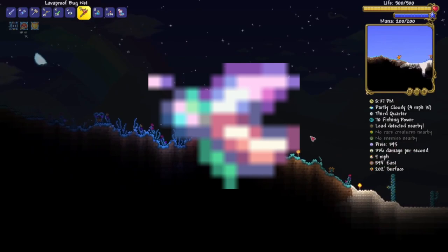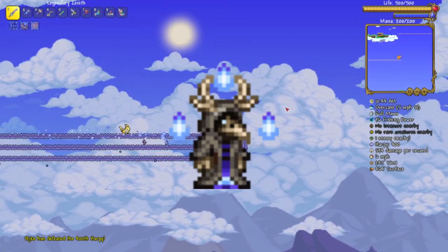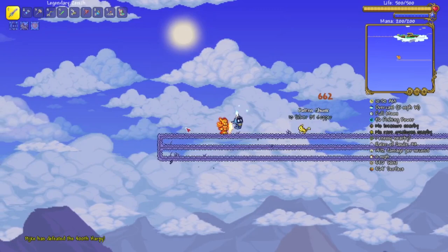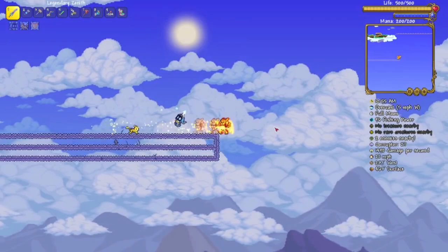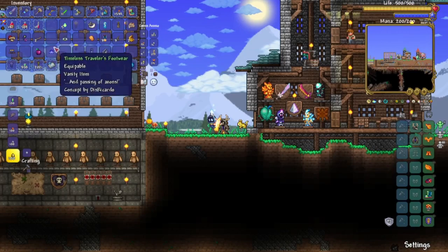Now for the top 3. On number 3 we have the timeless traveler set created by Discardo. With this set you look like a total villain. It can be crafted using 20 silk, 10 rotten chunks, and one black dye for the shirt and pants, and 10 silk and 10 bones for the hat. It almost looks like you are the end boss of the game instead of the Moon Lord when you're wearing this set. And as a cool bonus, when wearing the complete set you get blue flames dancing around you.